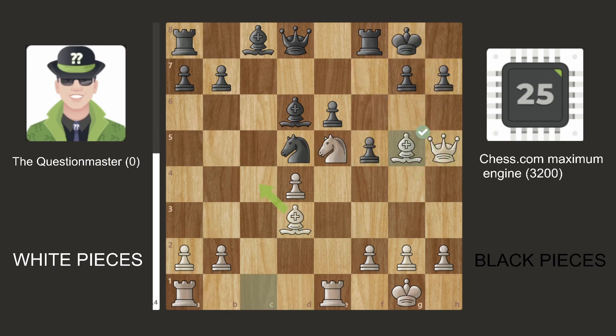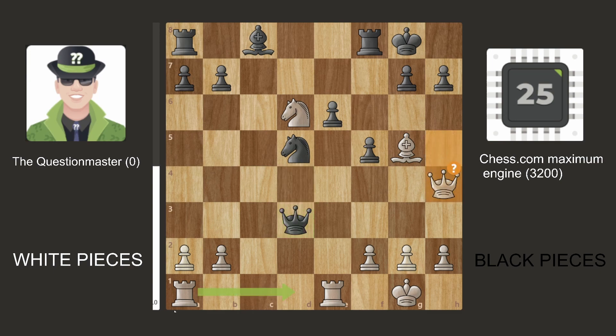F5 was played instead. Then Bishop G5, Queen B6, Knight C4, Queen takes. D4, which is a mistake — because we can take the Bishop, and once they take our Bishop, we should have played Rook AD1, counterattacking the Queen. However, the Question Master bot decided to go Queen H4, which is a mistake, going from slightly in our favor at 0.08 to a completely drawn position.